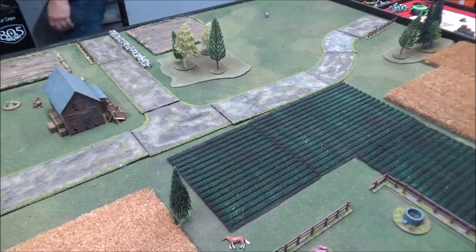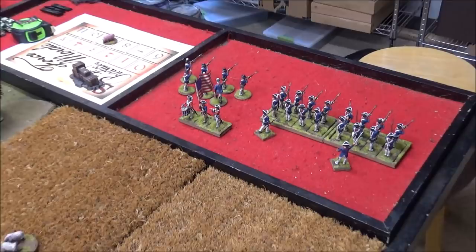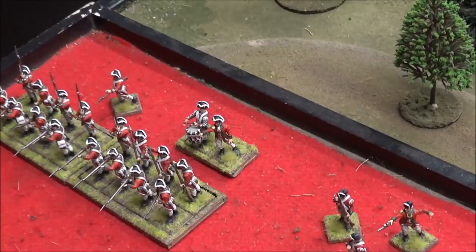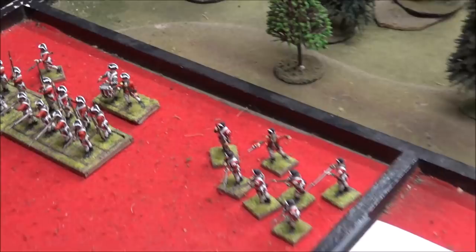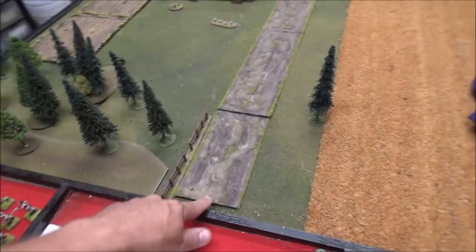Before we start, a few things: we did roll force morale — I got a 10, Andre got a 9. We also rolled for support — we got six points of support each. Andre is bringing the flag bearer, the colors, the musician, and buying an immovable deployment point for his skirmishers. For me, I'm buying a musician for one point, getting a scouting officer who does not actually deploy on the board, and then buying a fixed secondary deployment point that can be placed within 24 inches of my deployment point — the center of the road and 30 inches from Andre's.